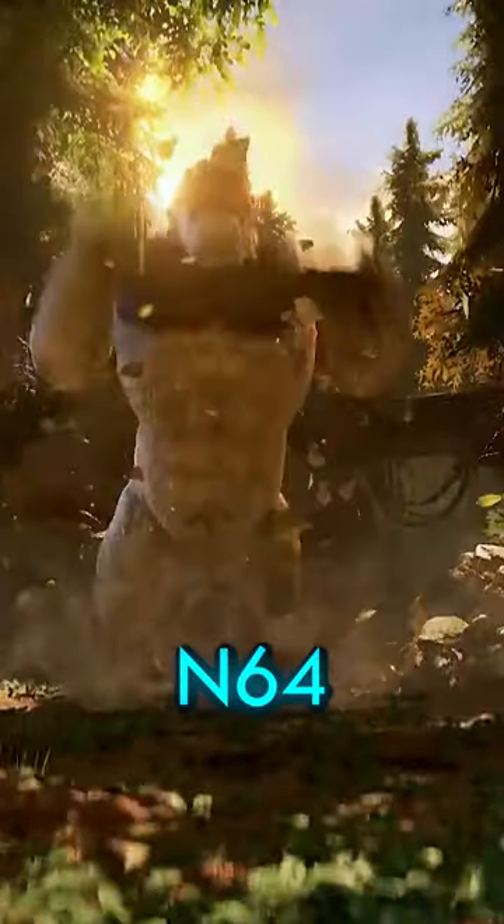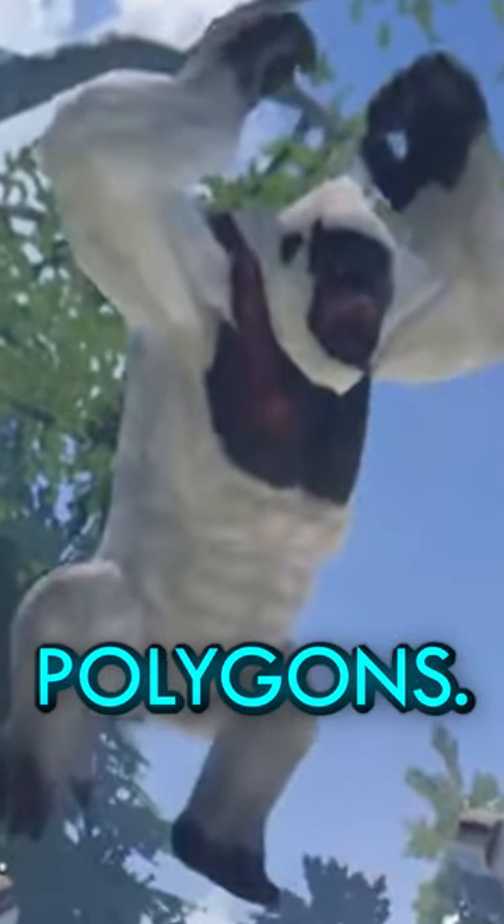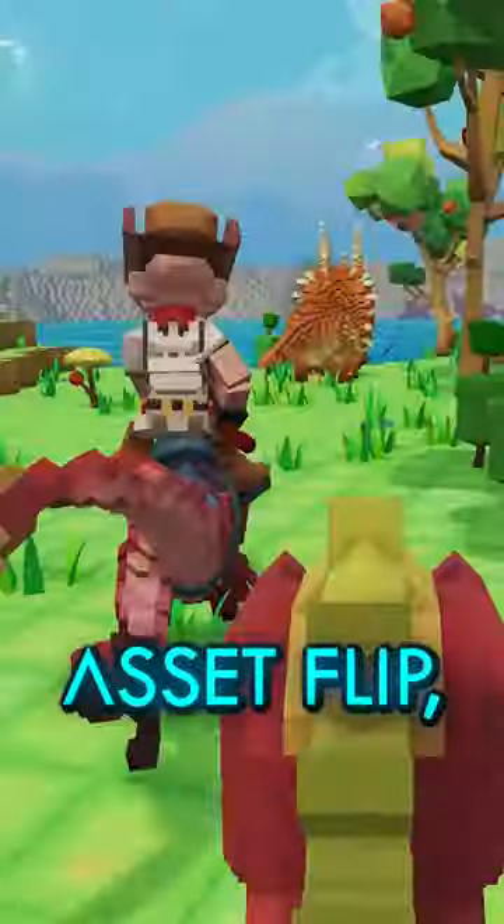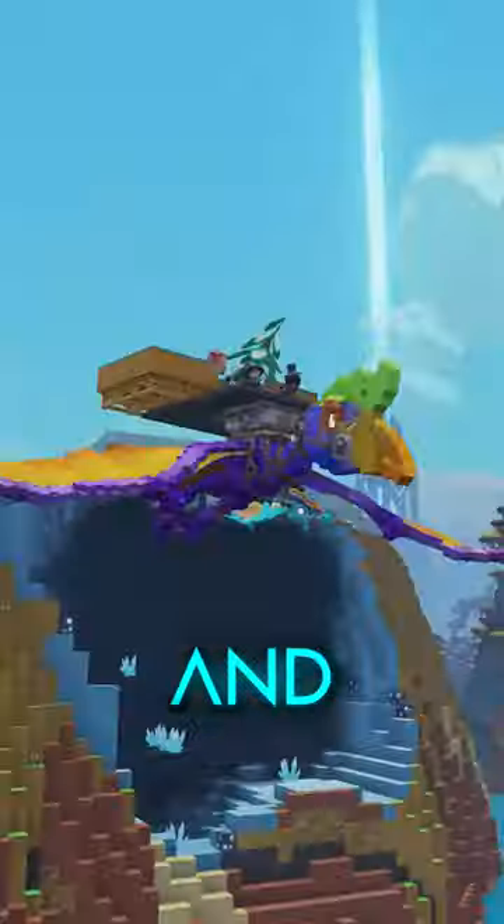But the worst part is the N64 Megapithecus, which has so few polygons you'd think it's part of PixArK — which is Snail Games' second ARK asset flip. This one is an attempt to combine ARK and blocky voxel-based games like, you guessed it, Minecraft.